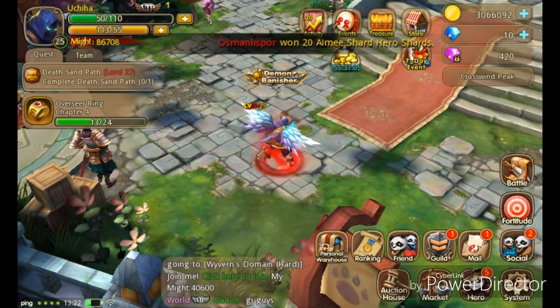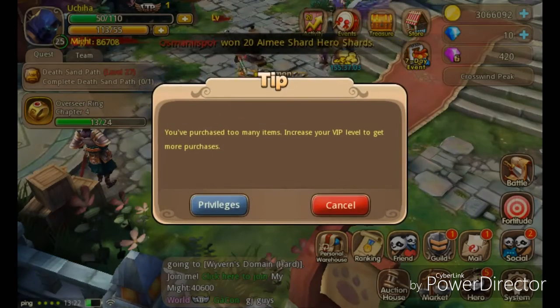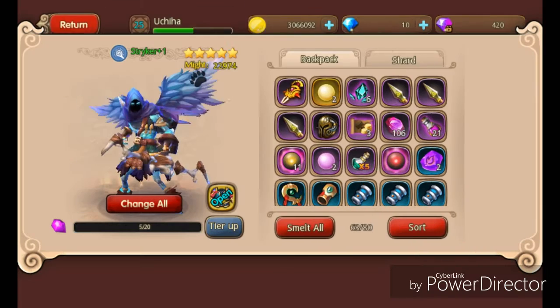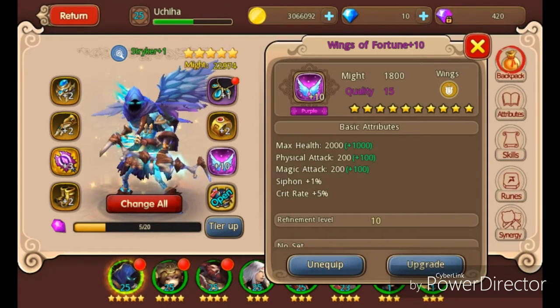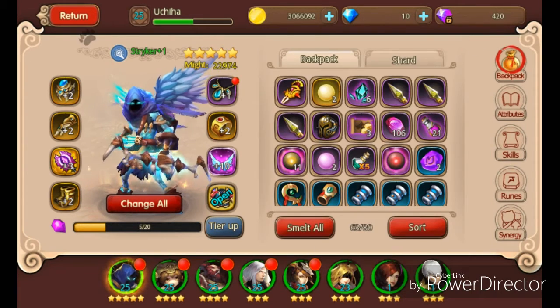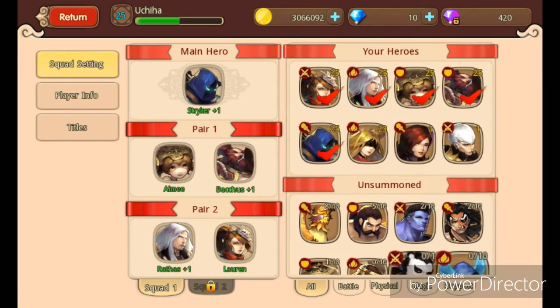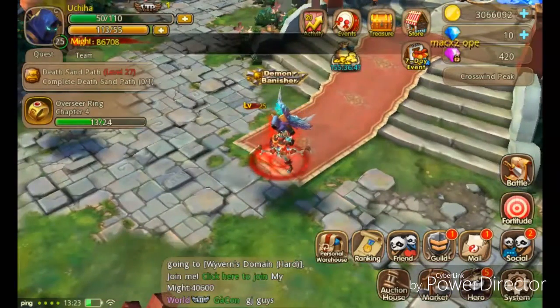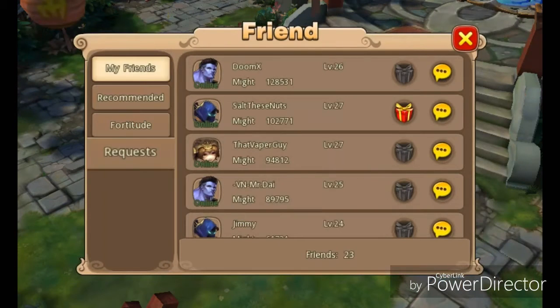After that, once you get 205 friends, you can also get some ascension stones. If you have wings, you can use the ascension stones to upgrade your wings. When you get your wings to a plus 10 — which is what I did — if you're a Tai Chi Panda one player you probably know this. It's pretty simple.